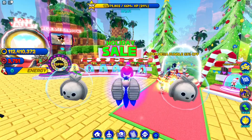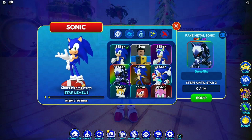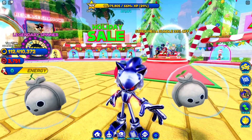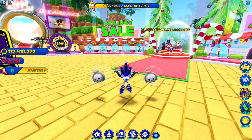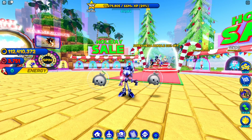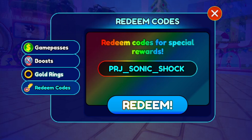Before we jump into the codes, let me show you my skins — I've got about nine or ten total. My favorite is this one right here, the Fake Method Sonic. Let me know which character is your favorite in the comments. To redeem codes, click on Shop and go over to Redeem Code.